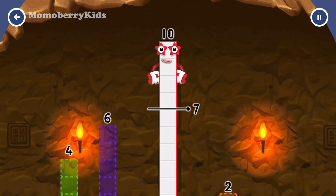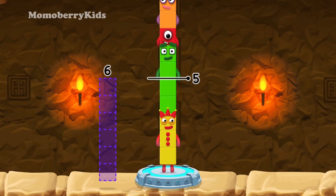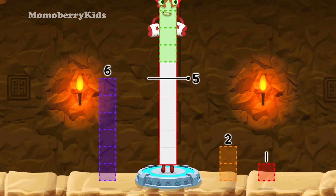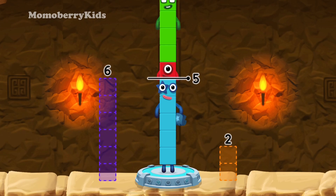Take number blocks away from 10 to leave 5. 2, 1, 4 — hmm, that doesn't seem right, keep trying! 4, 1. You solved it! 10 minus 4 minus 1 equals 5.